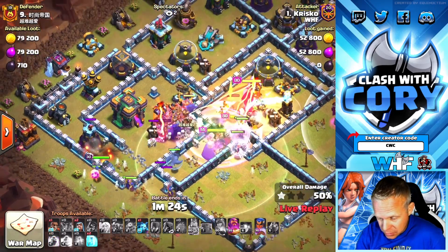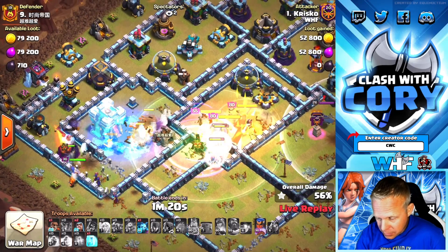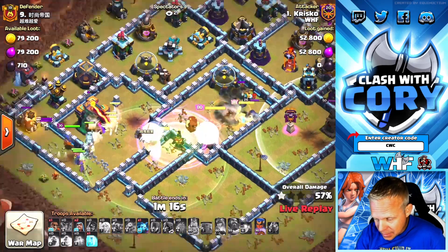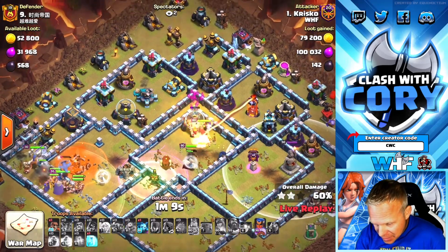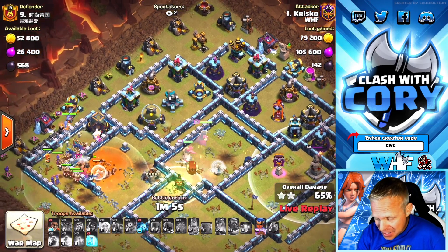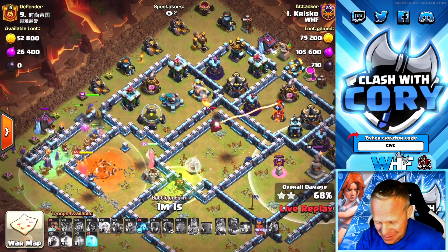They're dealing with the Clan Castle troops just fine. Starting to freeze on that Town Hall. He's got the Grand Warden ability on the troops all in the core — that's going to help get through that Royal Champion in the middle there. King in front of his Queen — that is money. If he had a jump, I would say use a freeze to save that King. But he walks out of range of the single. No freaking way — he also stole the healers!